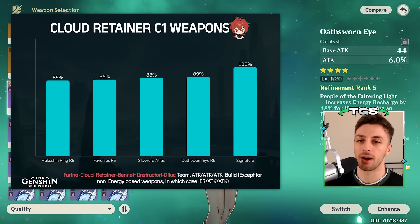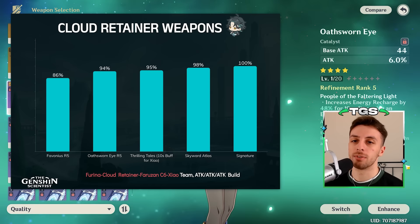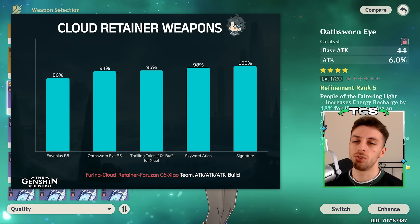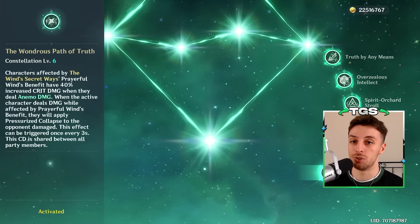On Xiao teams — so in situations where she's paired with Constellation 6 Faruzan and Xiao — she needs even less energy than the Constellation 1 scenario. In this scenario, energy recharge weapons definitely lose value because she doesn't need that much energy, making options like Skyward Atlas better in comparison. However, not everybody has a Constellation 6 Faruzan, because they just won't put her on Xiao banners for some reason, and in that case the situation looks very similar to the first scenario.